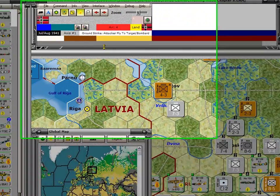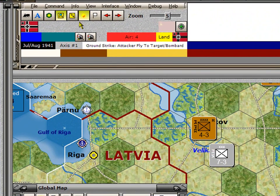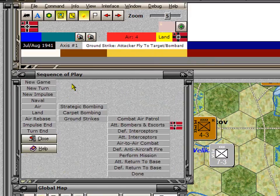To get started, let's look at the main form. We're in July and August 1941 — it's Axis First Impulse, and it's the ground strike phase with the sub-phase of the attacker flying to the target. So what we're doing are ground strikes. We're in the air phases, having already done strategic and carpet bombing, and we're about to do ground strikes.